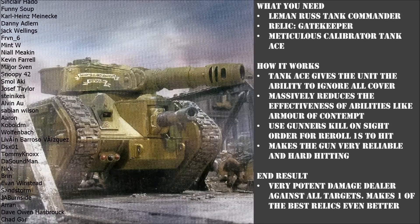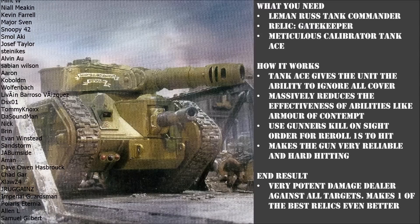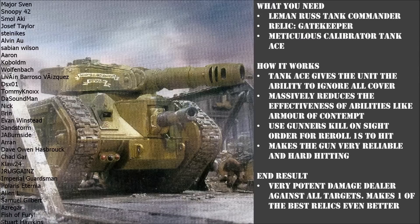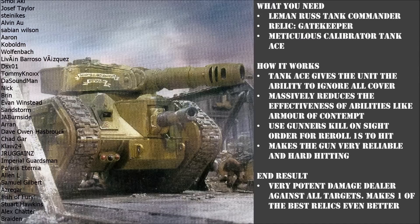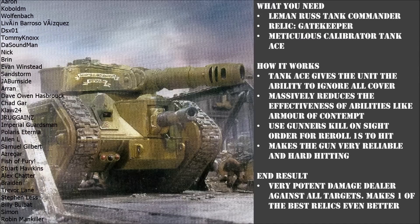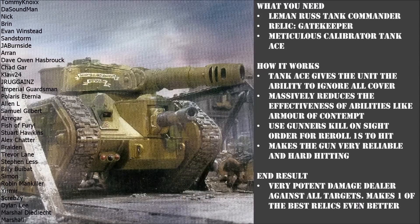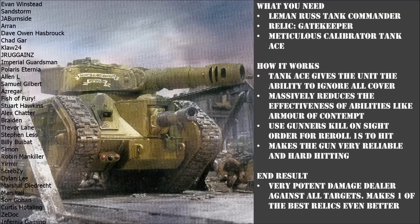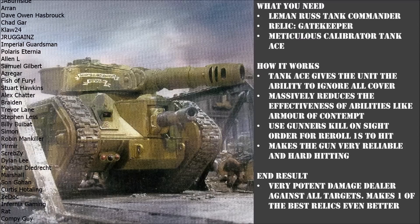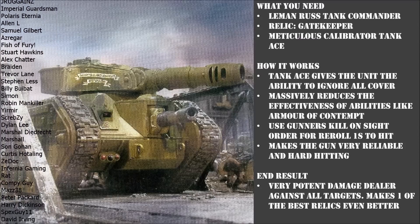The end result is you've got a tank that's already rocking one of the most powerful relics in the book, and you're just making it even better. You can run this tactic alongside another one to make sure you're getting the best out of your guard tank core. Let me know what you think about the Gatekeeper down in the comments section below — do you like this tactic, or do you prefer the Plasma Death Ball? Would you run both or one or the other?